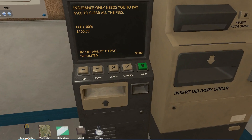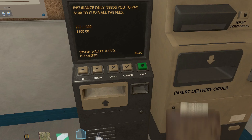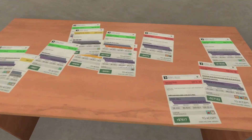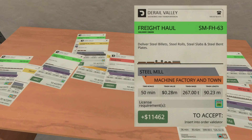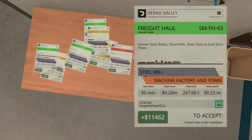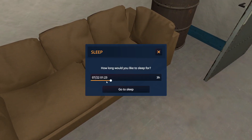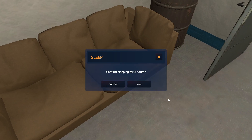Let's go ahead and clear our fees. Today I went ahead and got ourselves set up a little bit. I'm going to go ahead and sleep — I don't want to be driving during the night — so we'll put about a good four hours down.